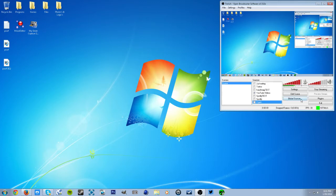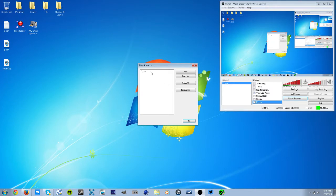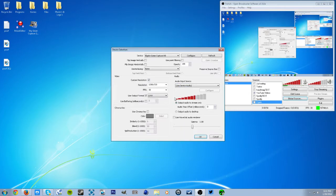If you want to live stream with it, you have to make a global source. Click Add, then once you click Add, name it whatever you want. Once you have that, click Properties right here.